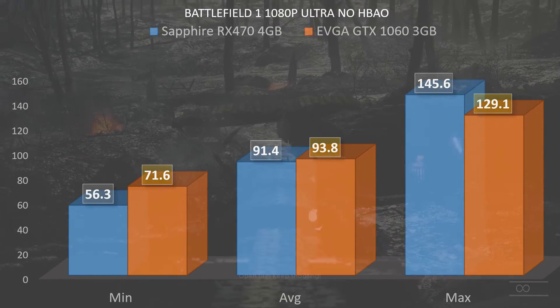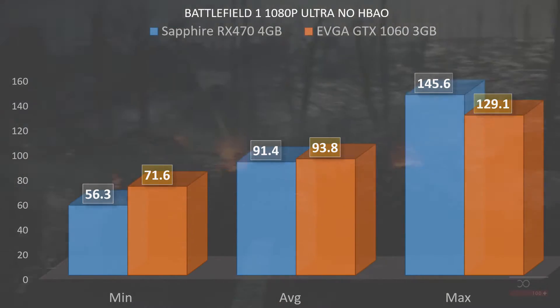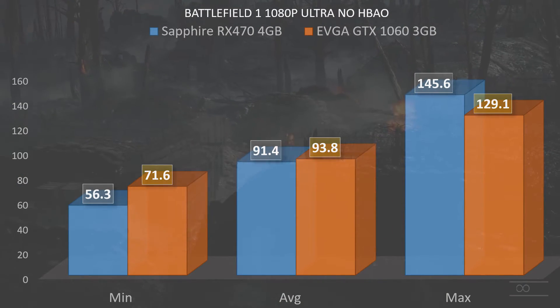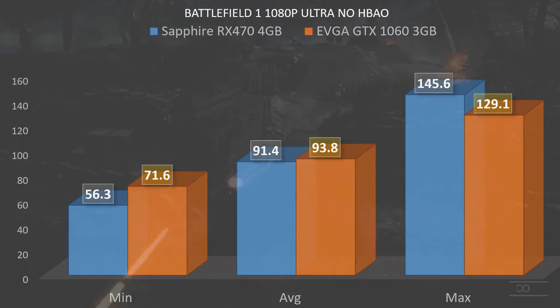Now I think we see a huge win for the EVGA GTX 1060 3GB in Battlefield 1. This means I probably do need to get my hands on a 4GB RX 480 for fair testing. I still think these cards are in the same price range, but just so you know. Thanks for watching — be sure to like, comment, and subscribe. If you're interested in individual reviews or benchmarks for either card, I'll leave those linked up, and until next time I'll see you next Tuesday.